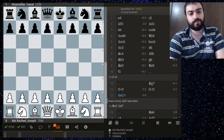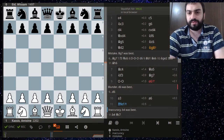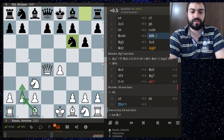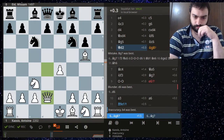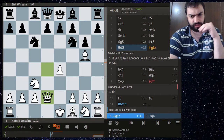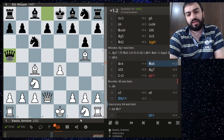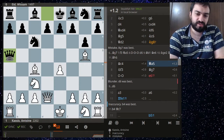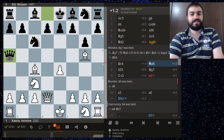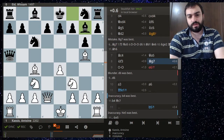Now knight g8 is the weird part — I don't know why not bishop g7. E5 isn't even a threat: you have knight takes, knight takes, knight takes e5. So knight g8 was a bit of a weird one. Bishop c4, queen a5, and now white just has a big lead in development. Funnily enough knight g8 is kind of the Brooklyn variation in the Sicilian, so it's not completely lost — but let's not play like this as black. Knight f3, bishop g7, castles.